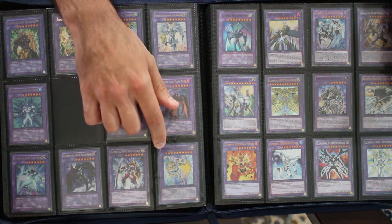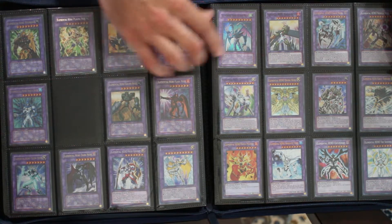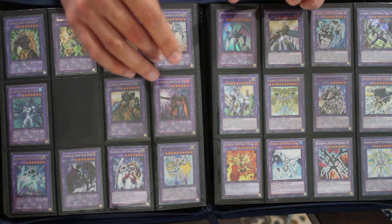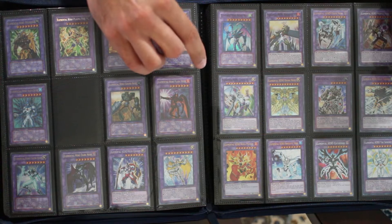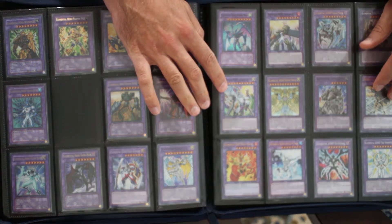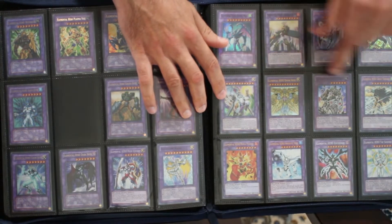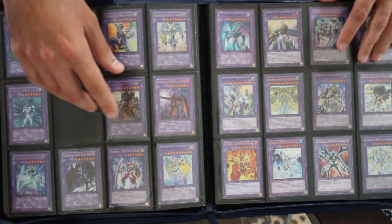Nothing has really changed here. I finally upgraded this Aqua Neos to a first-edition near mint. We're still waiting on Air Neos — either a reprint or I'm going to bite the bullet and buy a $100 ancient card. Beyond that I have a few of the vanilla hero fusions, including my very crispy near mint Shiny Flare Wingman from its original set, and a super Rainbow Neos since all versions of Rainbow Neos are obnoxiously expensive. Moving on from Rainbow Neos we have all of our Neos fusions including Nebula Neos and Cosmo Neos, and Divine Neos, then all our Omni Heroes.